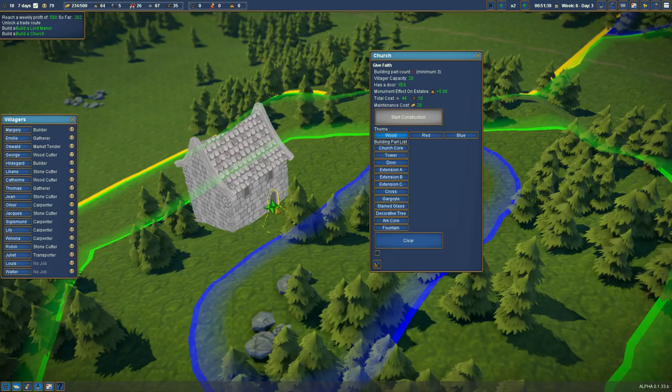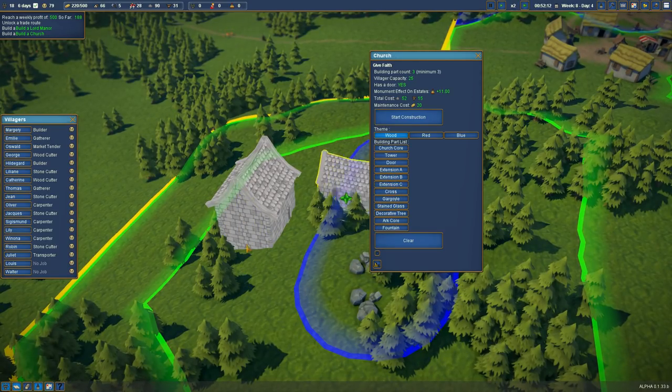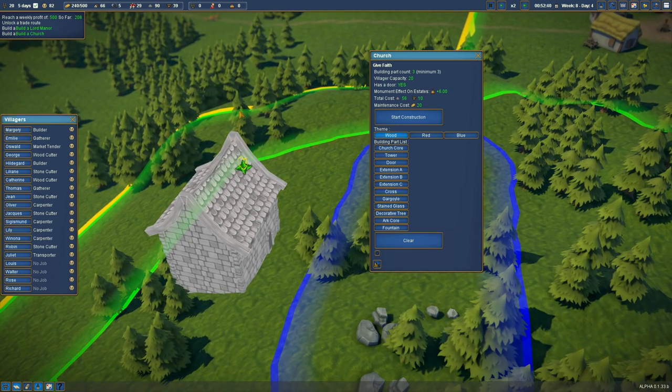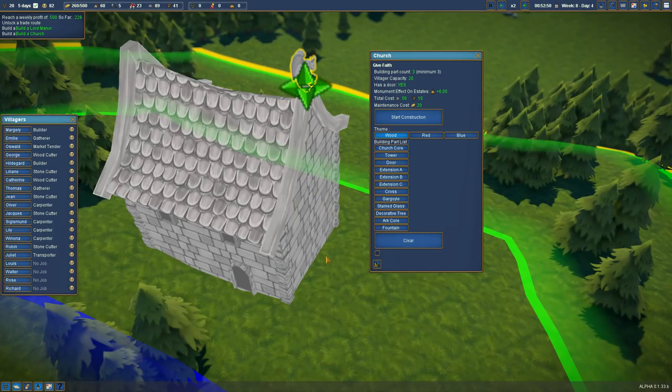Let's add a door — that's going to go on the front. What's stopping me from starting construction? Building part count to minimum — building three, okay. And then a tower — they're sort of snapping on, which is cool. Extensions — Extension B, oh yeah cool, Extension C, I'm liking that. We can put a cross on the side if we wanted to, and gargoyles. Can I stick a gargoyle on there? Let's get the gargoyle up on the top. And now we can start construction.